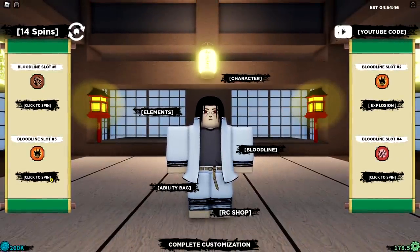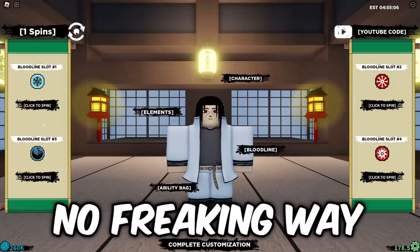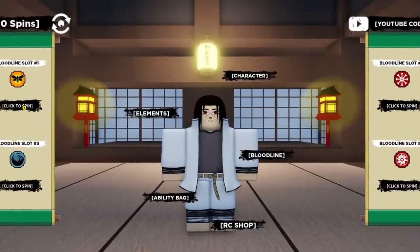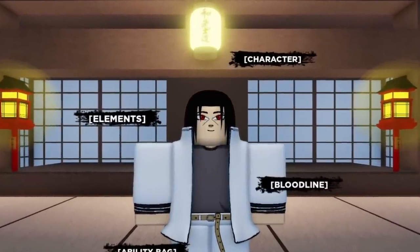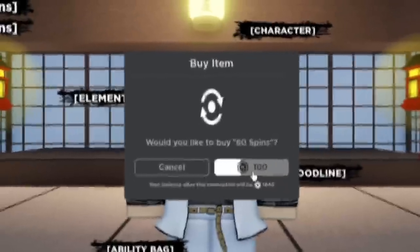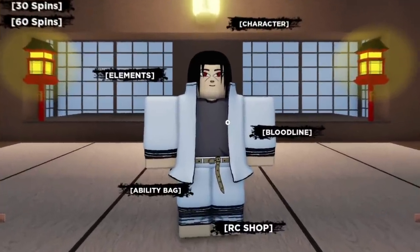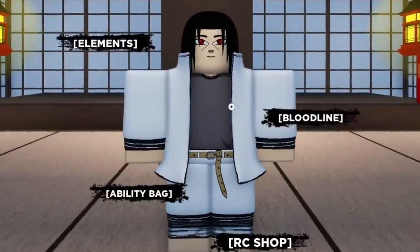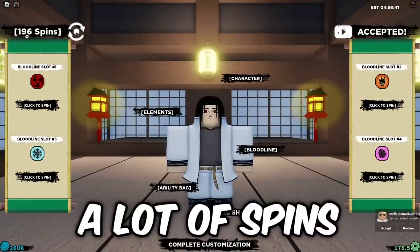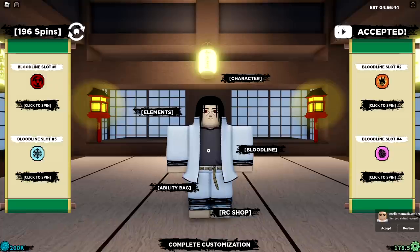We're down to our last 15 spins and it's not looking too hot — literally no Akuma. We didn't get it! I'm not doing another time spin — it's gonna take too long. I'm gonna buy more spins. Spins are 60 Robux each. After spending a lot and spinning for the last 10 minutes, we finally got the Akuma. In total that came to 19 minutes — our slowest one yet.